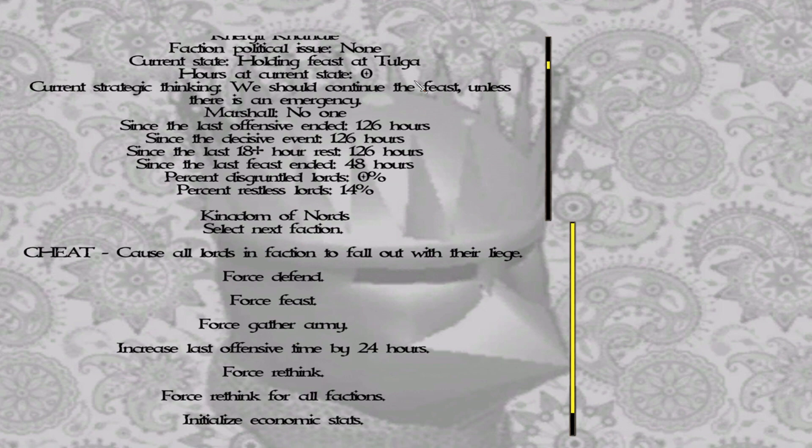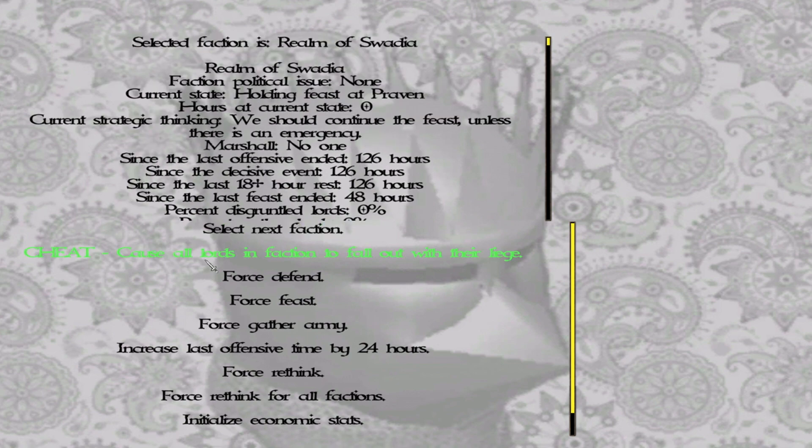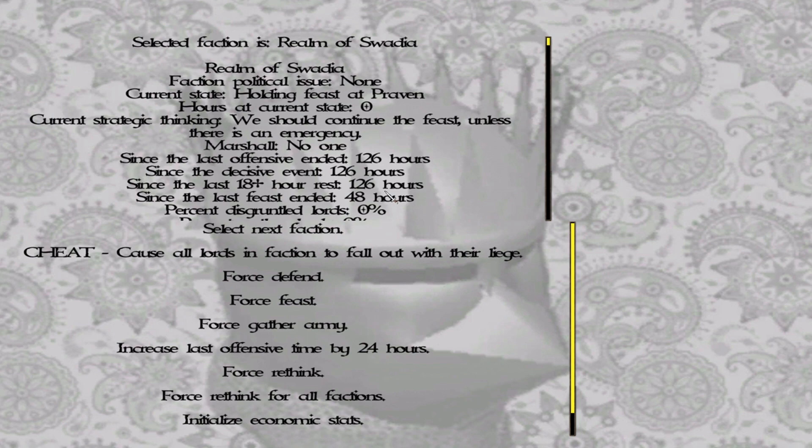So I sent all of them — all 10 or 12 factions in this mod — I sent all of them to feasting by pressing 'Force Feast' here. Once they're done with the feast, there is a high chance that the first thing that's going to come on the agenda, like current strategic thinking, will be changed into electing or choosing a marshal. Most of the factions in this mod, and probably others, will choose the marshal right after the feast without much of a problem.